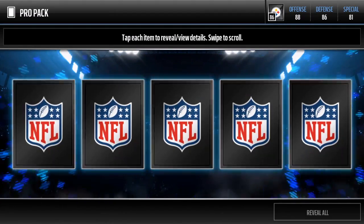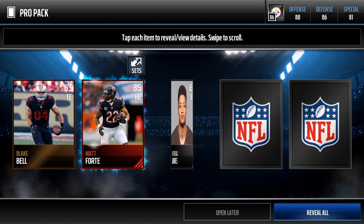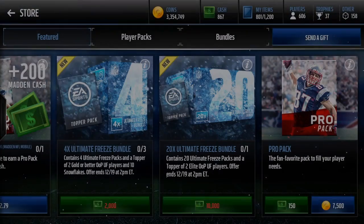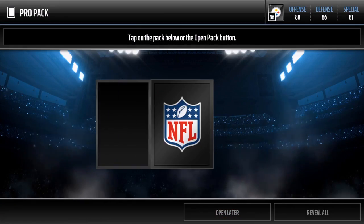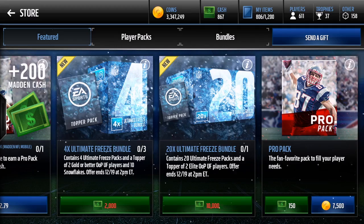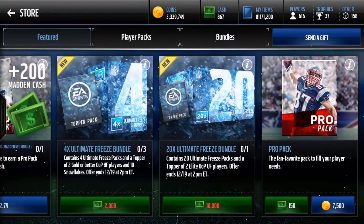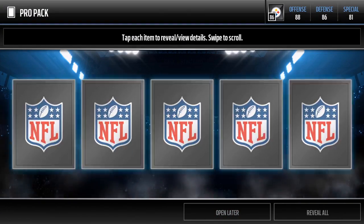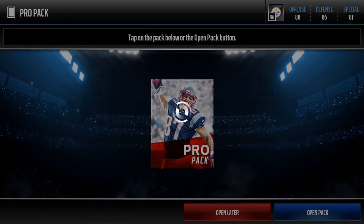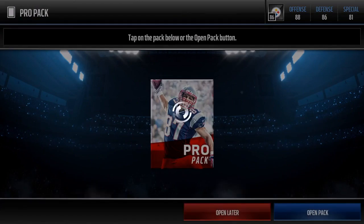Come on, give me something good. We got Jonathan Stewart there. This pack opening has been pretty good — we pulled two presents worth around 400k combined, two Damarius Randalls, a Sean Smith, a Big Ben, a Matt Forte, a kick returner Emmanuel Sanders, a ton of 84s, and two freeze players. All the gold players I'll trade in for trophies, silver players for trophies, bronze players for trophies too. Opening pro packs right now I'd say is your best bet to make your money back if you really like packs.